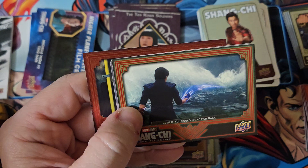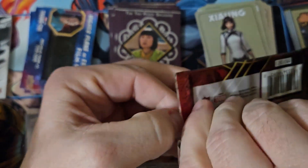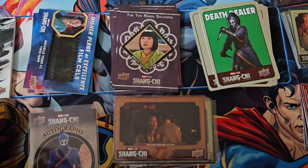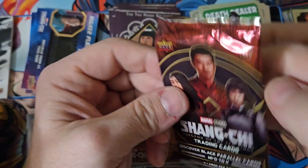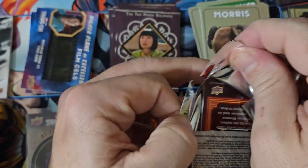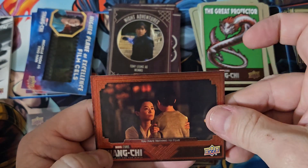We're still looking for our film cell and our hit from this box. We've got a red parallel high series and a base red parallel. Base, base, base, base high number. Upper deck packs sucked open, I'll just say that. We've got a Knight Adventures, a green sticker, and a red base parallel. We should get at least one more auto out of this case.